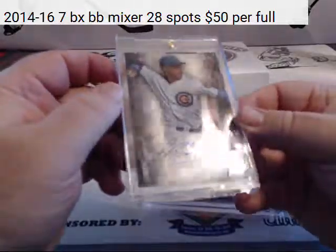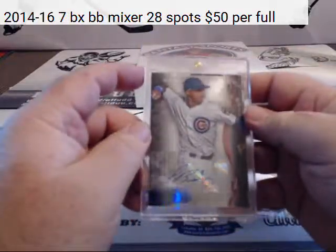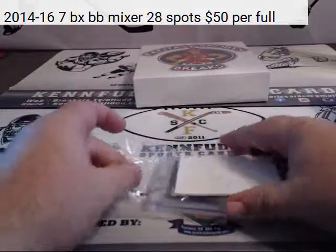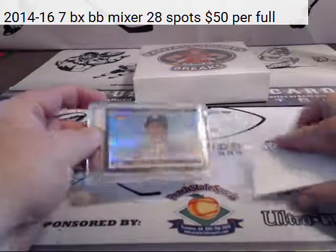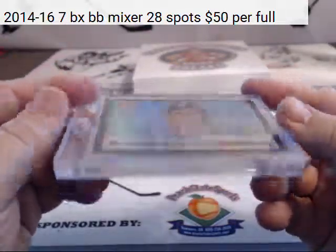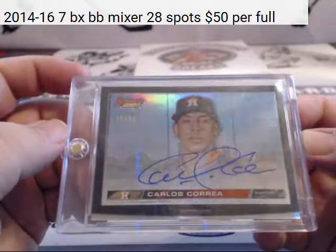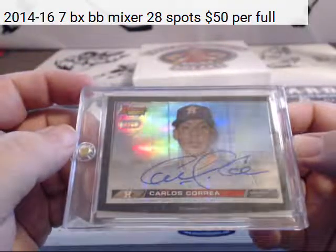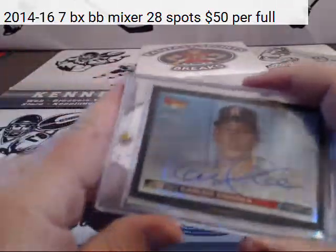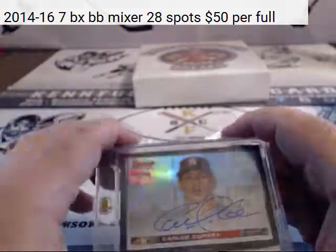For the Chicago Cubbies, Javier Baez — Sterling Prospects Autograph. And for the Houston Astros, 16 of 50, thick on-card autograph. Bama hitting us no more!